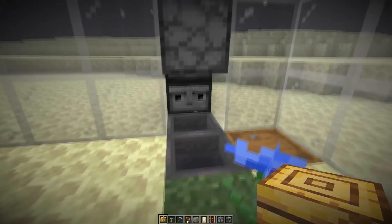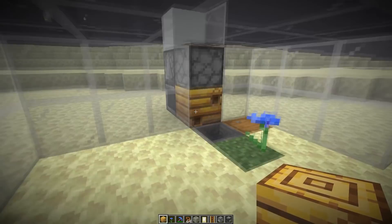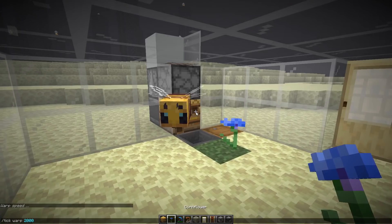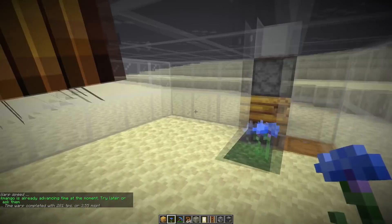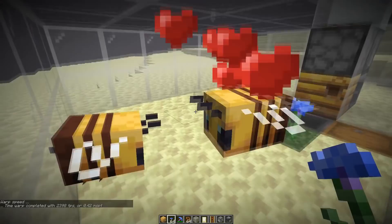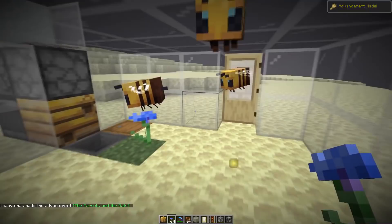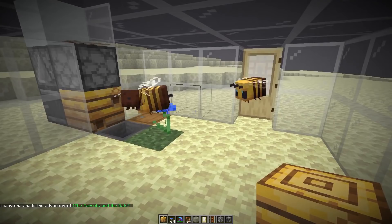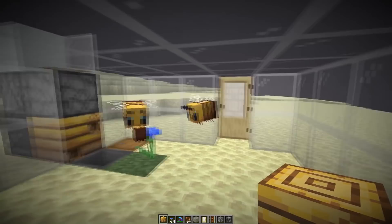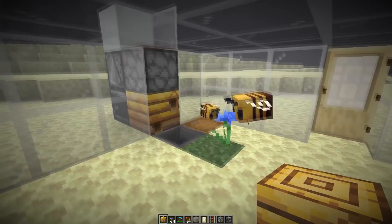Now we can place down our bee nest. It will take a little while until they come out — they kind of save their progress when they enter, or if you break the block, so it could take about two minutes until they exit. The first thing we want to do is actually breed those guys. Once we have the flower in hand, we can breed the bees and get a third one. There's nothing more we can do right now, so I'm just going to wait. Meanwhile we could start building the farm — going to make a ton of bees now and take the honeycomb we produce to make more beehives.